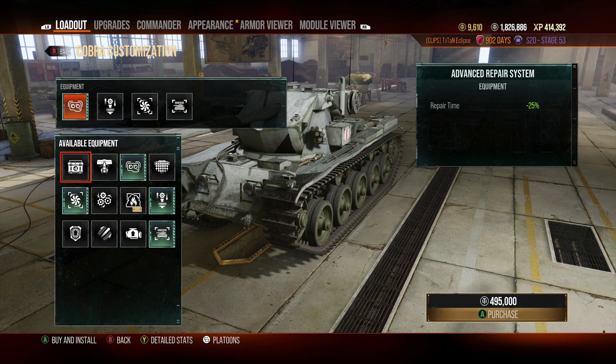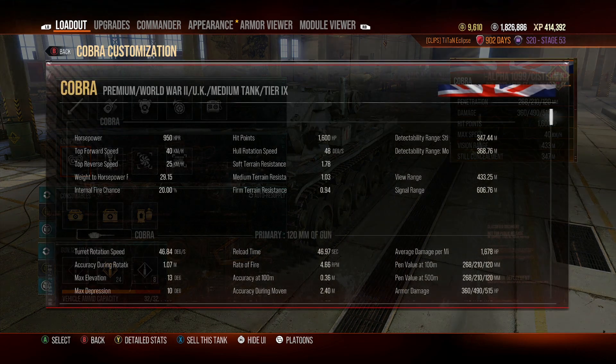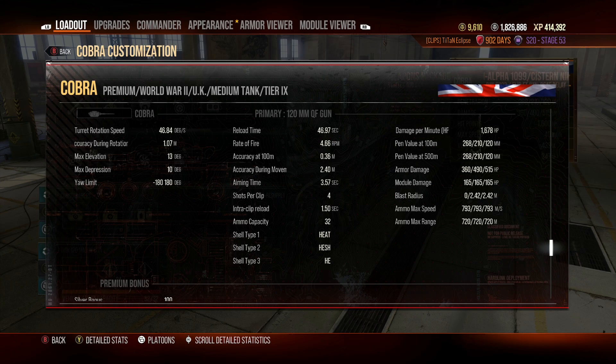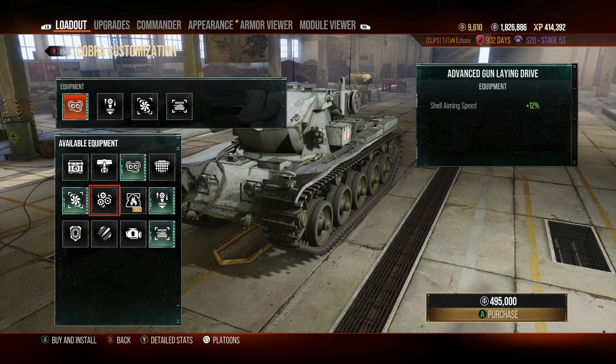With HESH you can deal just shy of 2000 damage in a clip. We've set up the tank specifically to improve accuracy, because the accuracy of this tank is not particularly great. Vertical stabilizers — or gun stabilizers as they're now known — are the best equipment choice in my opinion, because your intraclip reload is horrendous and your aiming time is horrendous too. The disparity between the two makes hitting things reliably very painful unless you're up close and personal.